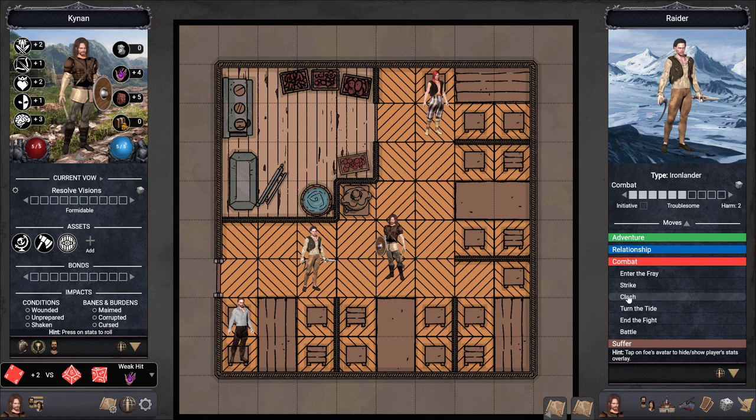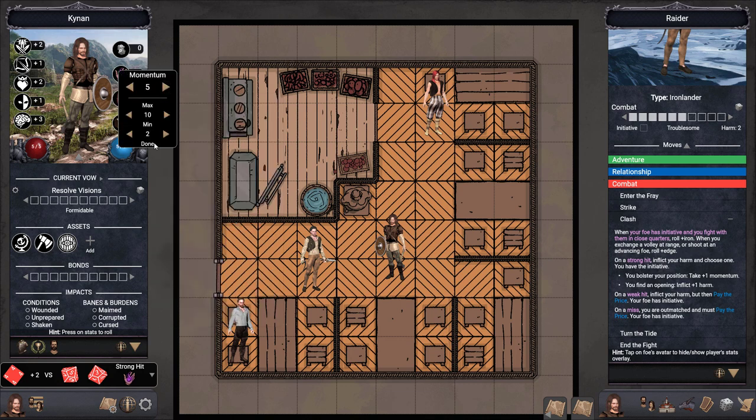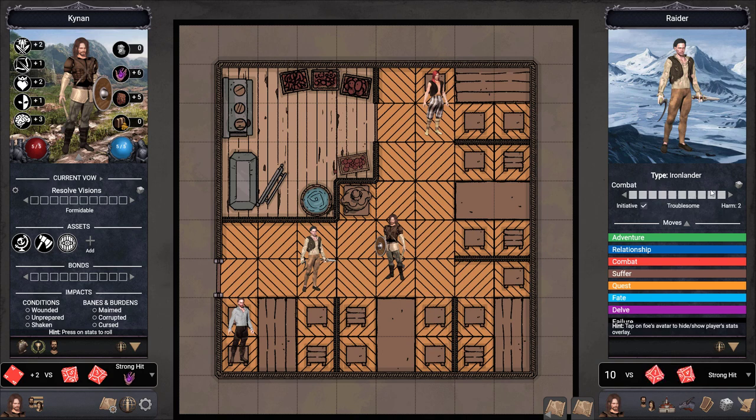The bandit, feeling emboldened, comes at us with his weapon and our only option is to Clash — we roll with Iron and get a strong hit. Because we have the Shield Bearer asset, when you clash in close quarters you take plus one momentum on a strong hit. On a strong hit we inflict our harm and choose one: take another plus one momentum or inflict plus one harm. We mark our harm, filling the whole progress bar for this combat, and gain another momentum. The bandit is hurt and pretty much beaten. We've recovered initiative and roll for progress — a strong hit. The bandit is completely out of the fight.